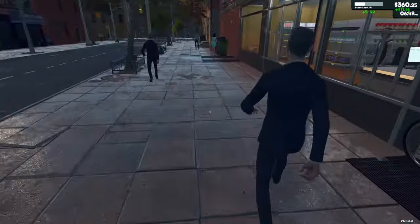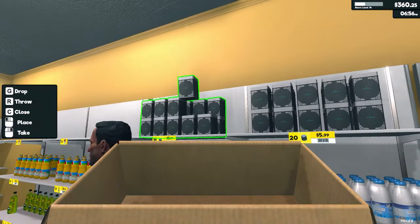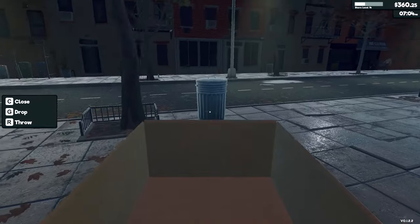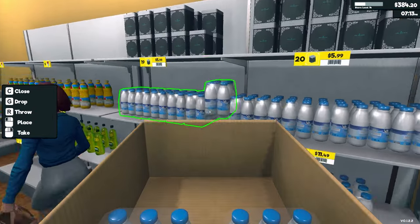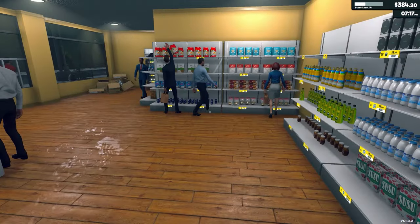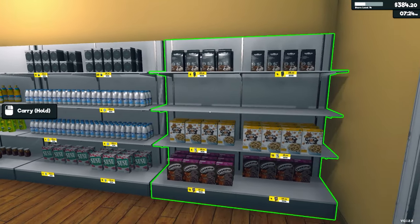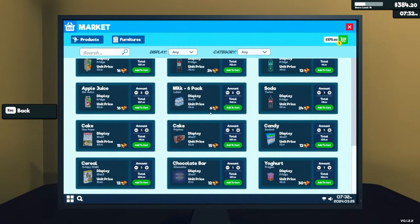It's actually worth storing some of the empty boxes, because then you can shift stuff around. We're going to be ordering again anyway, so I'm just going to get rid of some of those. We'll put in one there and one there. The newly stocked home baking aisle is going pretty well.